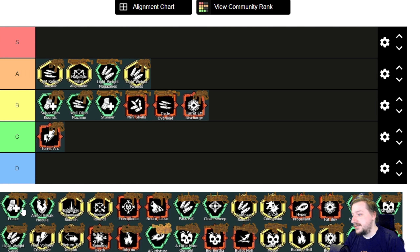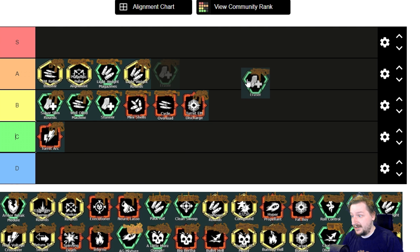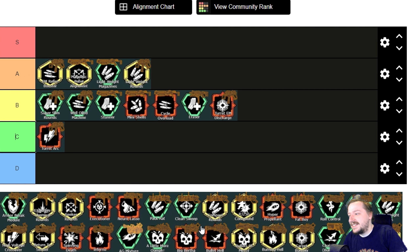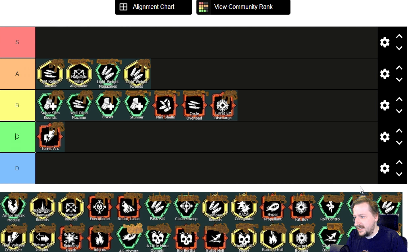Now we're moving on to the Loki Smart Rifle. First up we have Eraser, which gives us a larger magazine size and more lock-ons. That's good — it's another B tier. It's not bad at all; I like it quite a bit. I'd probably put it above Stunner, maybe not above Stubby's two clean overclocks, but still pretty good.